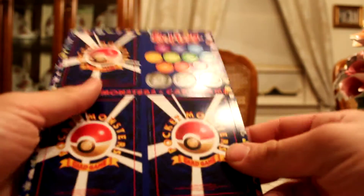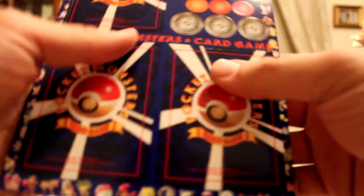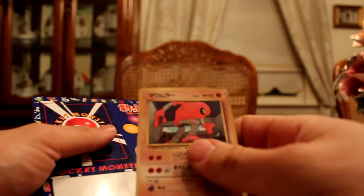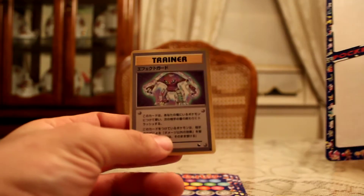Sheet number two. These get kind of hard to peel after a while — they're kind of old. Got a Lapras, a Hitmonlee, and then a Trainer card with Hitmonlee on it.